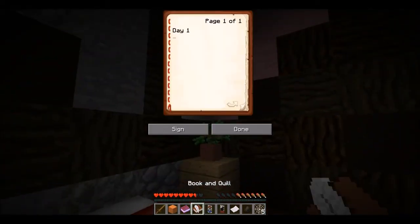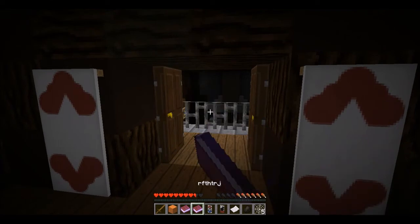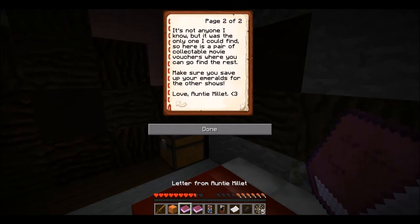Day one: my mom is awesome. And by the way, that's actually how you should spell 'mum' — for you Americans out there. Letter from Aunt: 'Dear sweet little one, I can't do high-pitch voices because I have voice cracks, so I'm gonna make her have a low pitch voice. I'm so proud to hear that you're the new mayor of the town. That town really needs more people. I also heard that you had to leave your bobblehead collection behind, so here's one to start a new collection. It's not anyone I know, but it was the only one I could find. So here is a pair of collectible movie vouchers where you can go find the rest. Make sure you save up your emeralds for other shows. Love, Auntie Millet.'